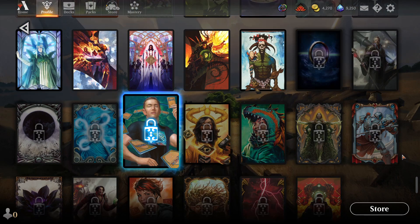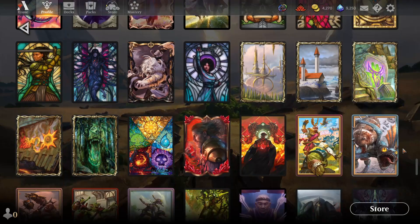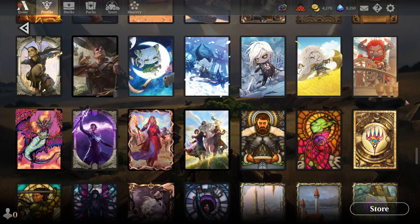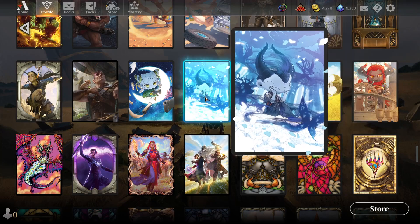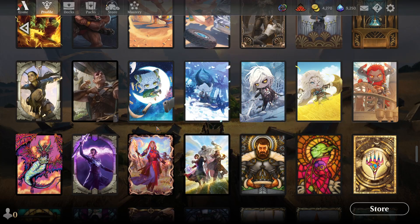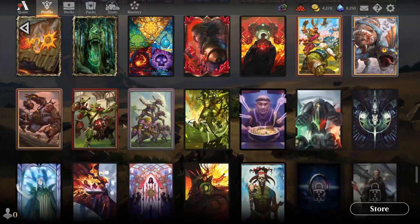I also recommend checking out the daily deals tab for sleeves and keeping an eye out for general bundles of sleeves that might interest you. Some of them are from secret layers and they're just so cute. I also recommend following Magic the Gathering Arena on social media, especially on Twitter, where they'll occasionally post codes for different cosmetics.